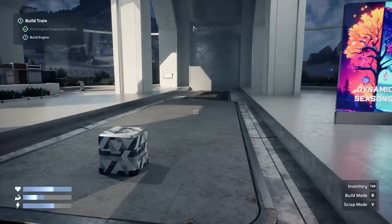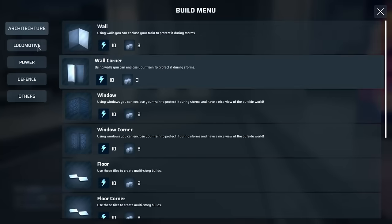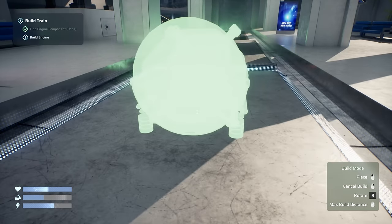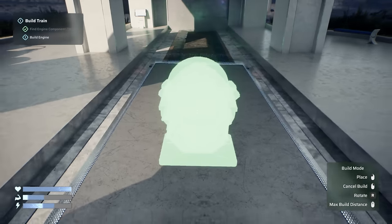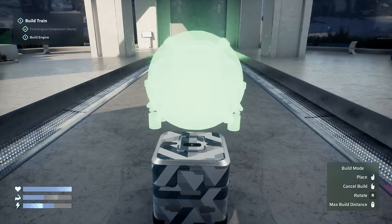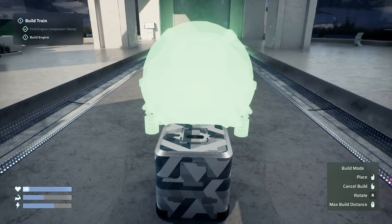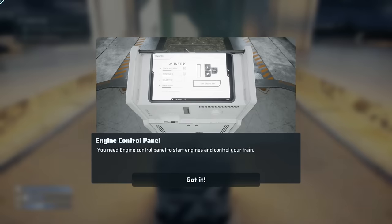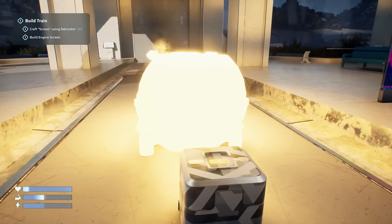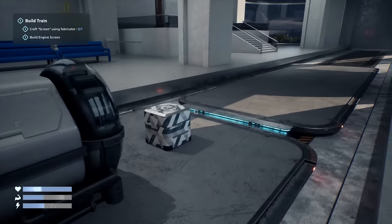Let's check what we need to build the engine. Going to Build — Locomotive Engine Tier 1. It's not a little thing! I want to rotate it and put it in the middle so we can defend it. Engine placed! Now we need an engine control panel and screen to start the engine and control the train. Let's fabricate those — we can craft resources using the fabricator, and we'll be able to build fabricators on our own train too.